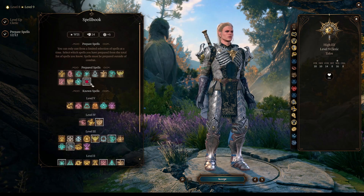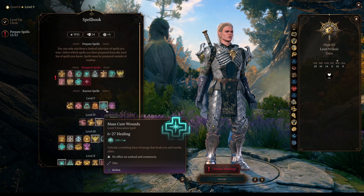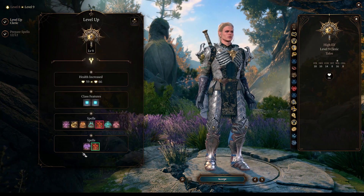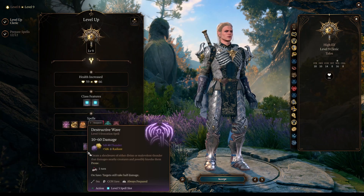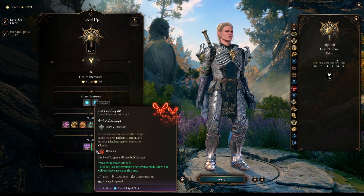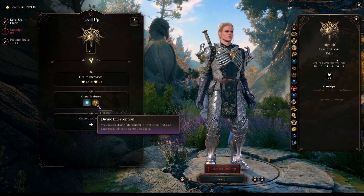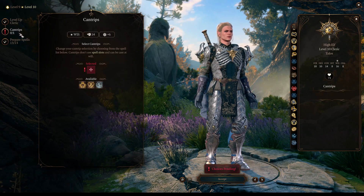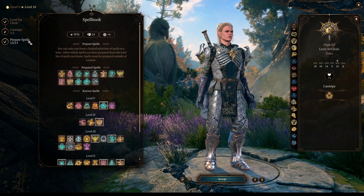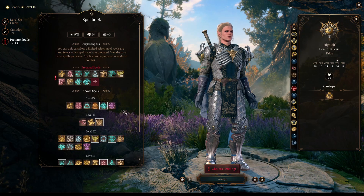At Cleric level 9, we get access to level 5 spells. You'll have really very strong choices, as well as access to Destructive Wave and Insect Plague — also two very powerful choices. On the next level, you get Divine Intervention. I'm not telling you what this does because it's a bit of a spoiler. As for the spellbook, you continue updating it, and then we move on into the final levels.